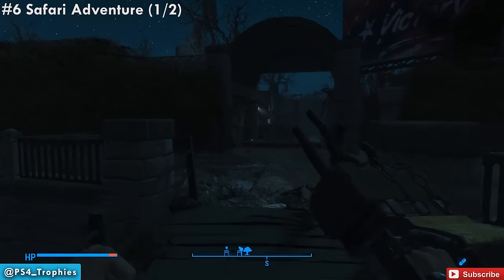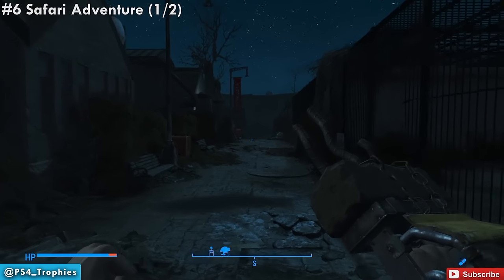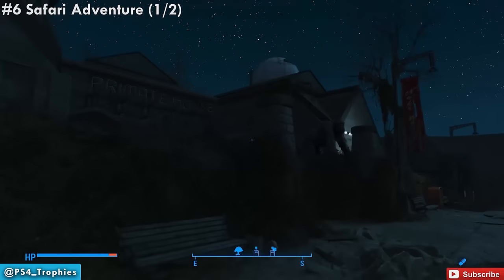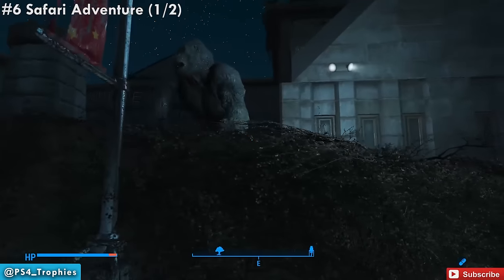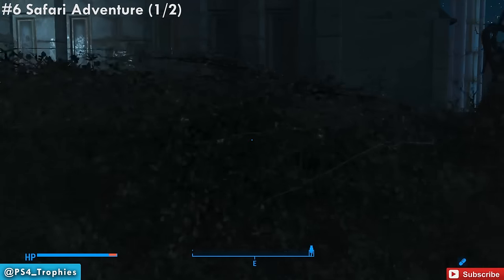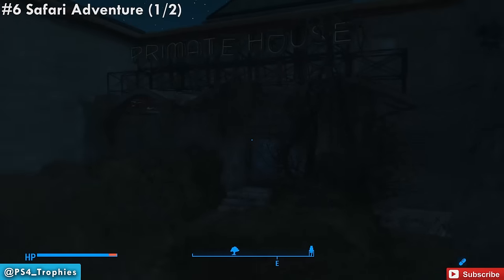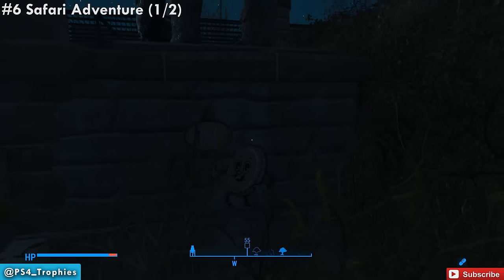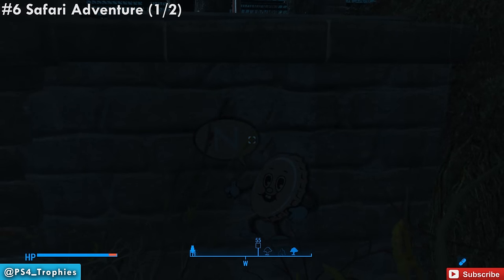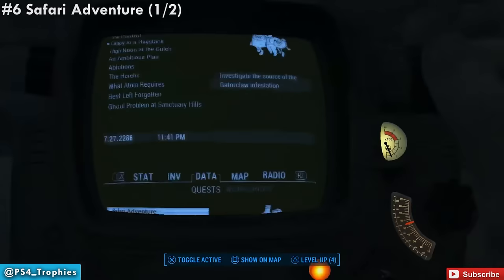Next up, we're going to travel north to the safari adventure area. There is going to be a primate exhibit here to the left — there's the primate house. You see that gorilla statue sitting right outside the front of it. We have to jump up and make our way to the backside of the stand that it's sitting on. Go ahead and record that clue — that is the first of two in the safari adventure area.